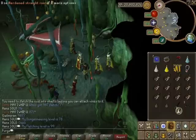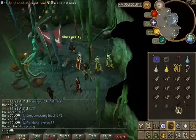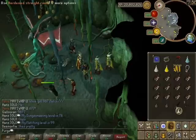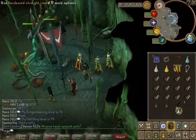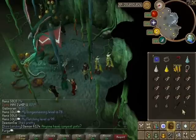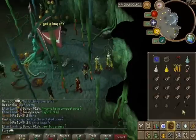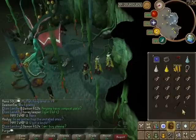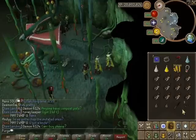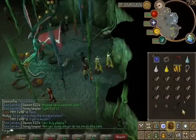That ranged weapon is called a Sagaie - I apologize for the pronunciation. It's almost like a spear, and you can make multiple ones. It requires 72 Ranged to wield, you can use a shield with it, and the further away from the target you are when you throw it, the more damage it does - though higher damage comes at the cost of accuracy.